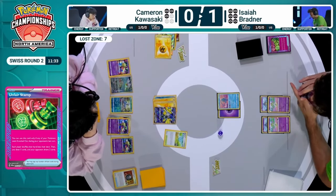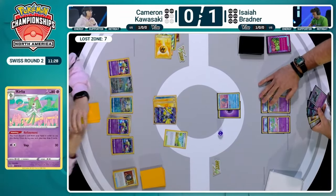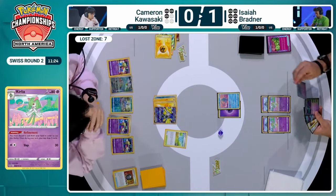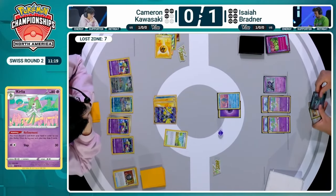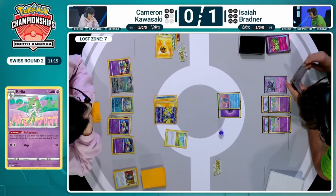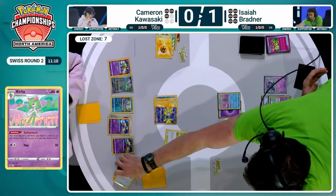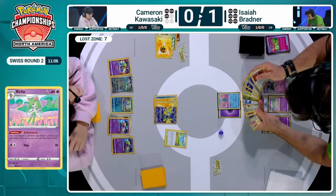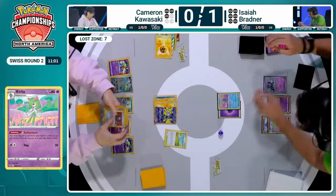That was a great stamp for Cameron. Even if Cameron had gotten two awful cards and the Iron Hands gets KO'd, Cameron still has some play — free retreat with Rescue Board on the Comfey, can access more cards, has the attacker in Cramorant to respond to Drifloon. That draw for Cameron must be very relieving — he's going to play the first Colress in the second game. We're going to be playing a little bit less uphill battle and a little bit more smooth sailing for Cameron. Fantastic two cards to draw into off of that Unfair Stamp.